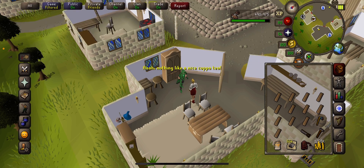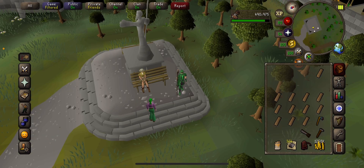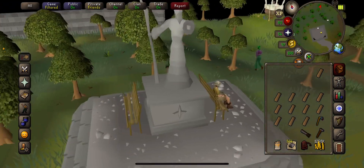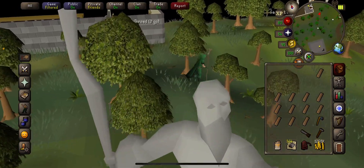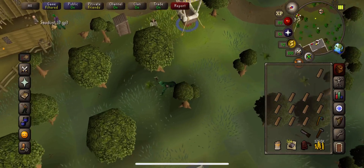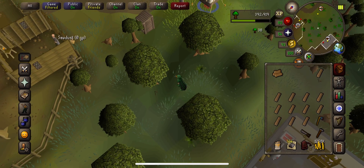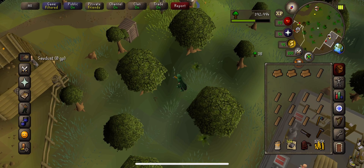That is as simple as this gets. Normally I would go and get a third contract, but I need to unnote my steel bars, so this is where the Ring of the Elements comes in — we go straight to the Sawmill. If you haven't got noted logs and you're an Ultimate Ironman like myself, just grab another inventory of logs and cut the oak logs, turn them into planks. If you don't have a Plank Sack, just go straight to your next contract. If you do, fill it all the way up and unnote yourself two more steel bars.